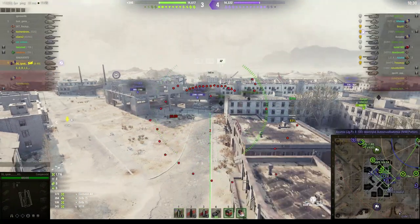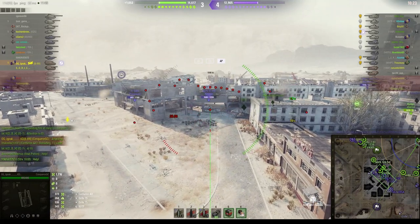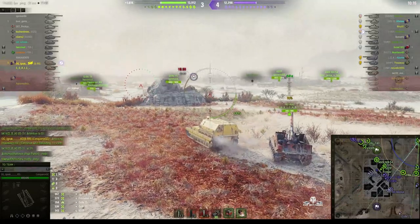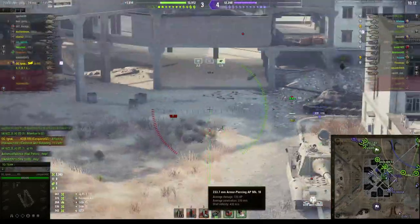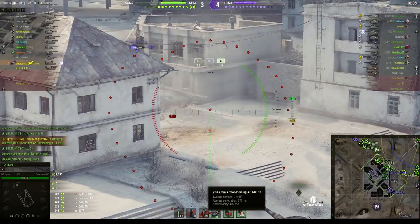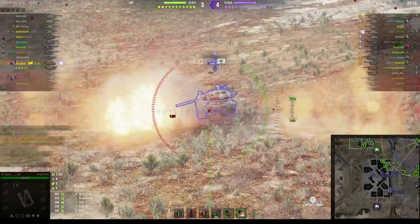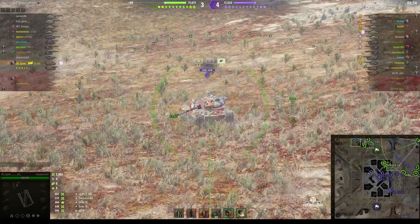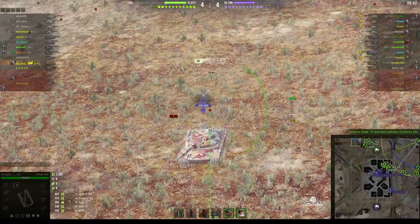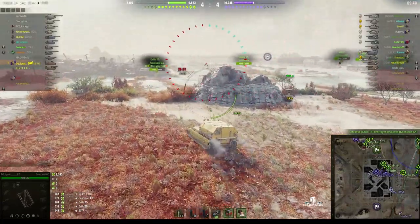We've got a Yeageru in the centre of town just taking a hit. He actually fired an armour-piercing round there. The armour-piercing is capable of 720 alpha and penetrating 370 millimetres of armour. He managed to get 667, so he did pen, but he didn't get a high roll — he actually got a low roll. He's loading another armour-piercing. He fires a round at the Vis and misses. That was unfortunate — probably would have been better off firing at the Yeageru.